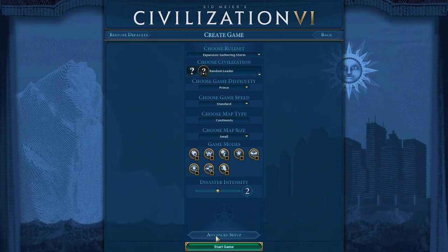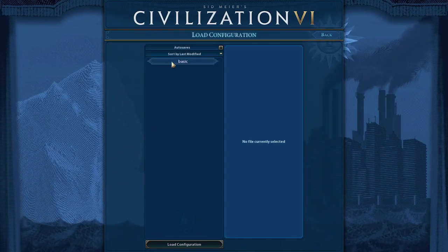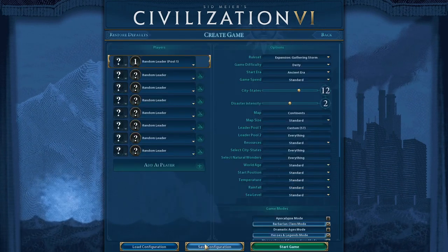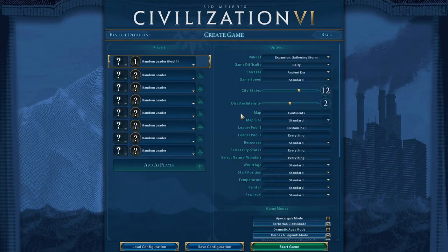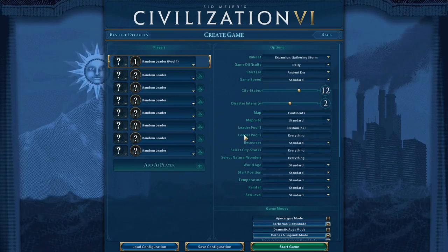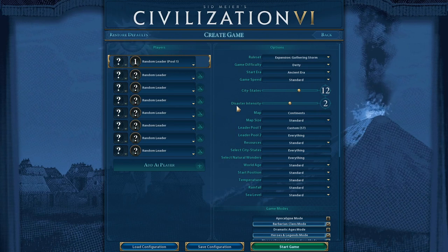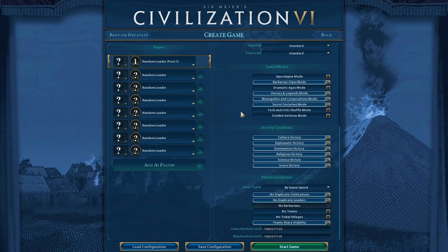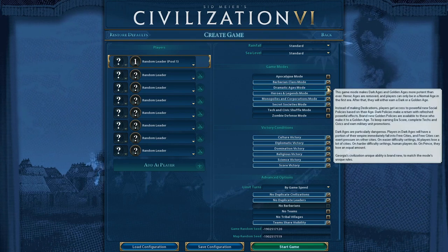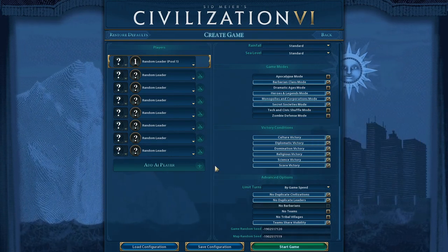Let's create a game. I should have a configuration saved — yes. Load this configuration. It's leader pool 1, which is everything that I have not got a win with yet, which is all but the Maya currently. We are on deity. Everything is set up normally, except we have the barbarian clans, heroes, monopolies, and secret societies on.